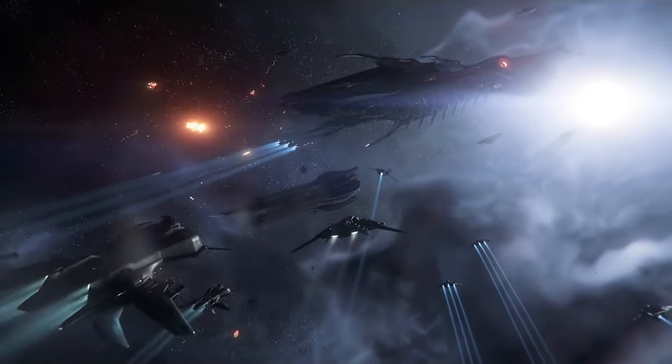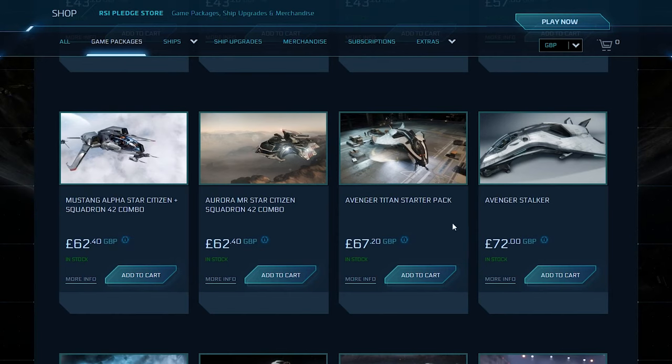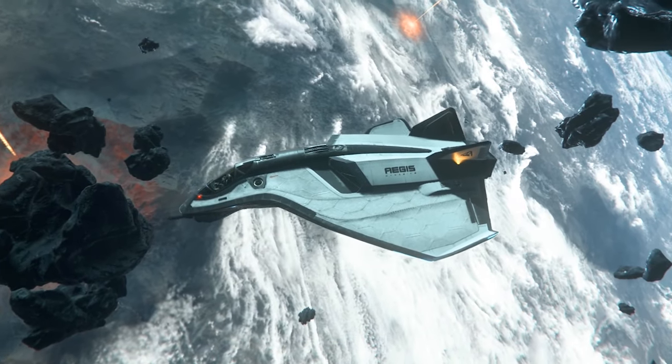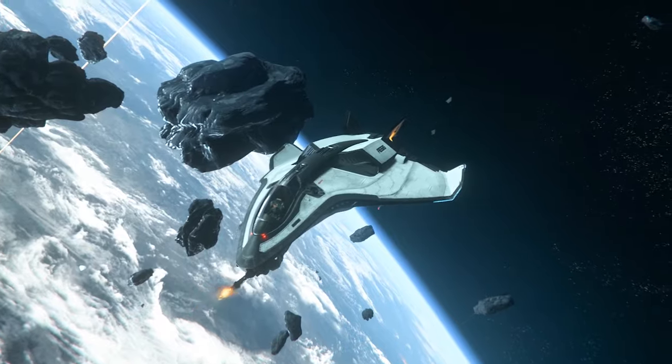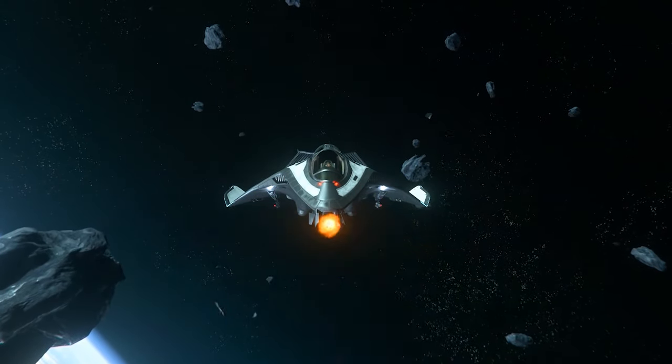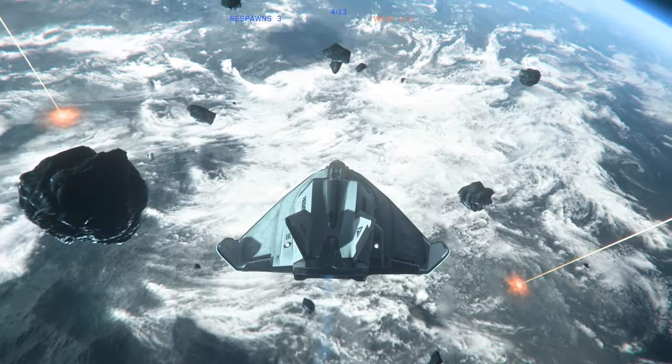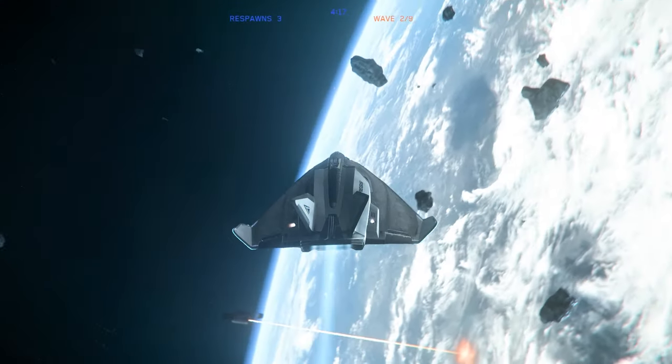If you can't afford Squadron 42, you can get it later — you'll probably wish you had it. If you want to spend a little bit more, I advise getting an Avenger Titan as it's a much better ship that can do everything for just a little extra cost. With a Mustang you might find it hard to fight the enemy, but with the Avenger it's a lot easier, plus it's got a lot more cargo space. If you can't see a combo package with the Avenger Titan, add it to your basket and check your shopping cart to see if it asks you to add a combo package.